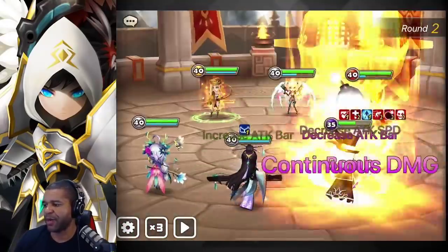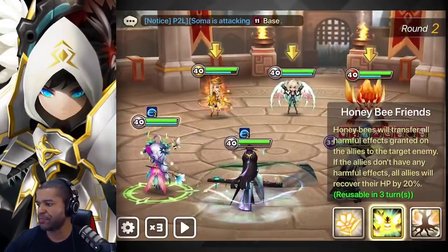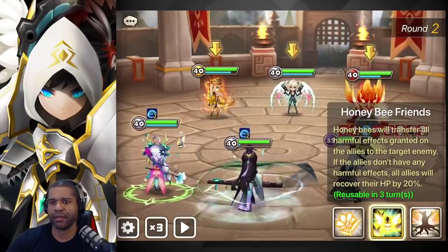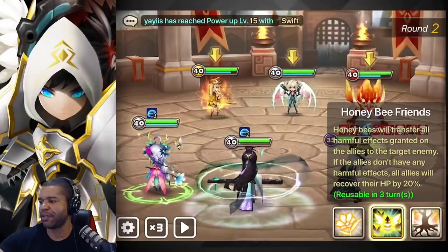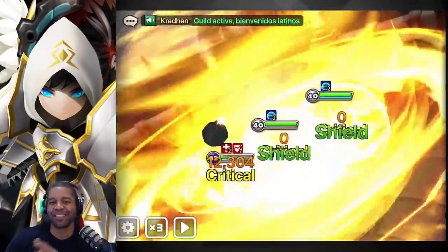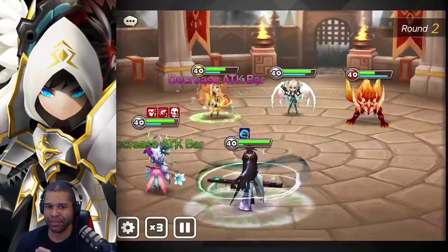Everything is working as planned, but the question is how long is this going to work? Ciara literally — hold on — she transfers all harmful effects granted on an ally. We can't — wait — yeah, we can. This will work because Lauren's going to put the defense break on and we're good. The attack bar decrease is still coming in, but we got a little bit of a concern compliments of Ciara here. Ciara can provide that bomb, stun it, control it — so this is going to be a pain. If we lose this unit — come on, can you get one turn? No, you're not going to get a turn. Rip the dream.